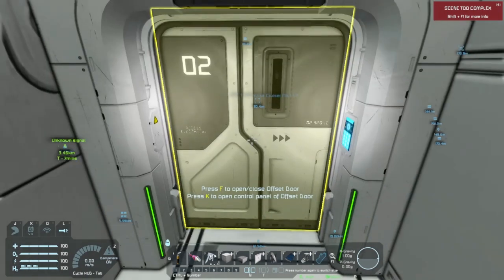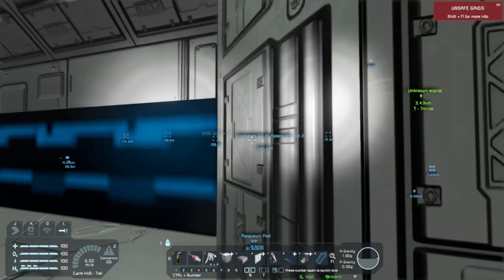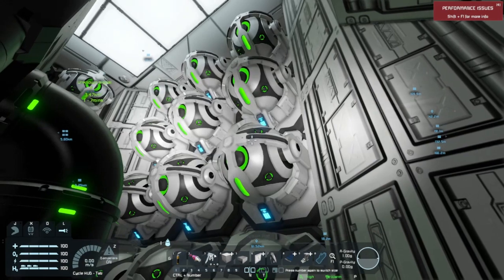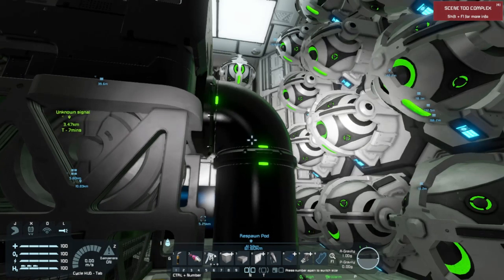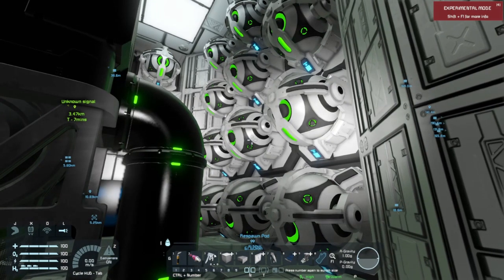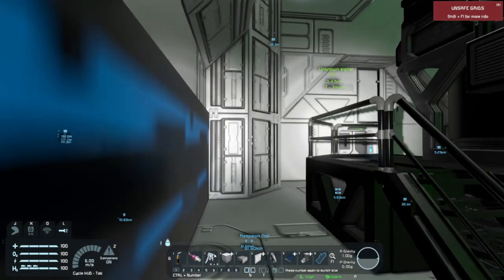And down here, back here, we have our reactor room, which in at least one aspect is a disaster waiting to happen. You do not want to get hit from the rear in this ship, because you've got all these gyroscopes mounted on light armor blocks right behind your large warfare reactor. So if anybody hits you from behind, you're going to lose your main power source. Once the armor blocks are destroyed, the gyroscopes start flying around the inside of the ship causing more damage — they would do a number on this reactor.